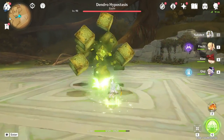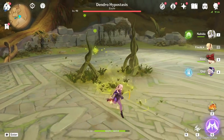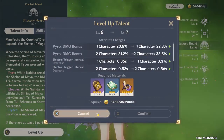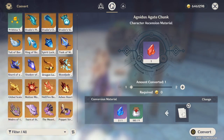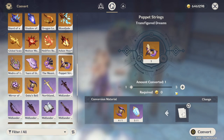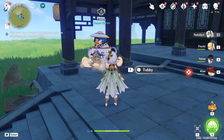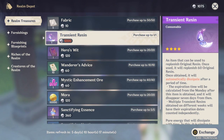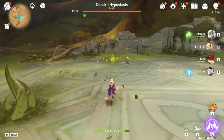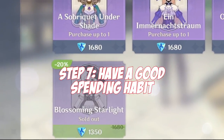Remember that fragile resin from earlier? You will soon need resin for everything — new characters means new artifacts, new domains, new weapon upgrade materials, new character level-up materials, new bosses. So keep your resin and use it later once the new version is out to speed-run leveling up those characters you might be getting very soon. Also remember to grab the resin from the teapot duck — he lives in a pot — because that resin lasts only seven days and gives you one extra run of anything you want.